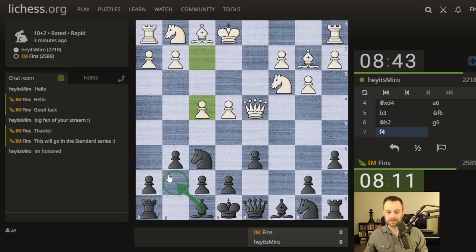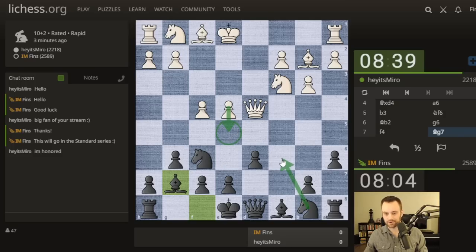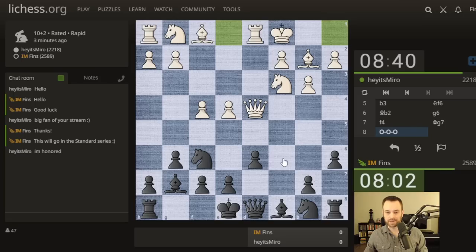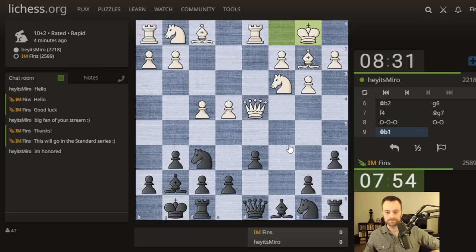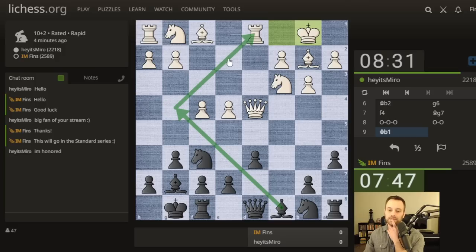F4, Bishop G7, E5. I don't see anything particular I have to worry about here, so let's go ahead and do this. This would be aggressive but I just don't see it working after Knight C6. White castles. And now I think I will castle. White could consider this move, but again I'm going to play Knight C6, leaving this move in reserve. King B1, sensible. Bishop G4 is another move coming to mind — hitting the rook.